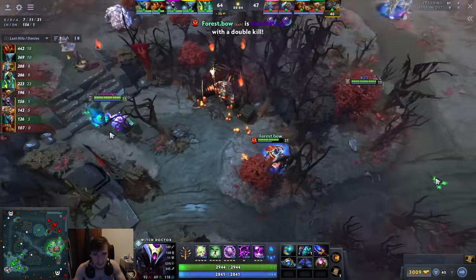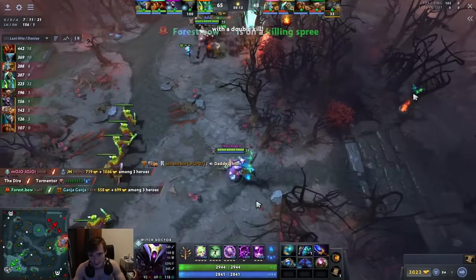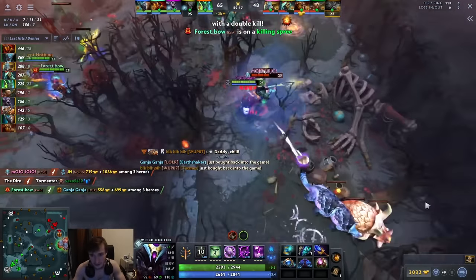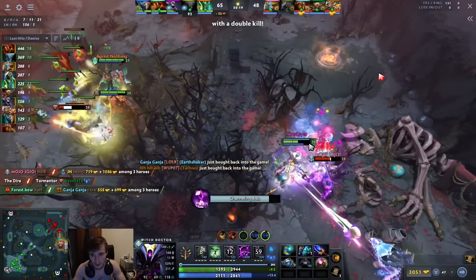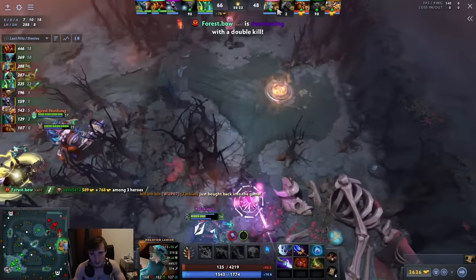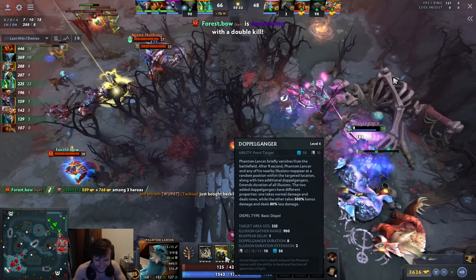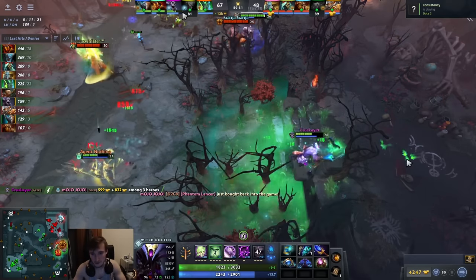In this teamfight he actually kind of cooks. The spell casting is slow and inefficient, but it is the right idea — he clicks his Glimmer, goes through the stun, clicks Maledict, clicks his ult, and it just solo kills the PL. I don't know what that guy's doing using Doppelganger there, but yeah — well executed concept.